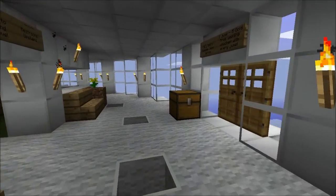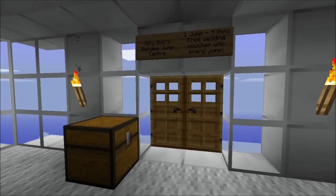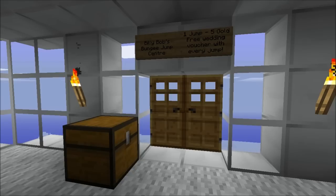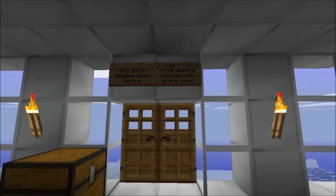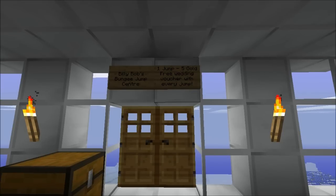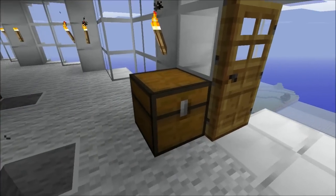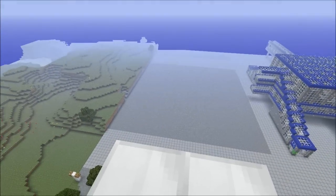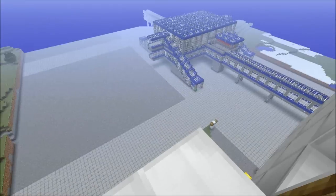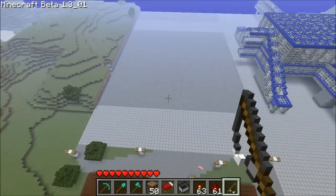The other last amenity I'll show you is this — Billy Bob's Bungee Jump Center. If you've ever played SimCity 2000, you'll probably notice there's a little count for bungee jumps in the game. You can see here it's one jump for five gold, and you get a free wedding voucher with each jump — I'll explain that later once we go up to the wedding chapel. I haven't found any bungee jump mods for Minecraft, so let me know if there are. I'm going to emulate the bungee jump using this fishing rod.